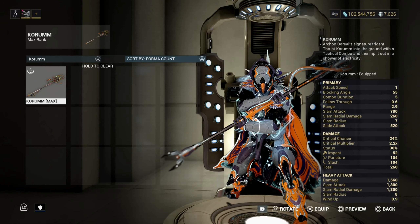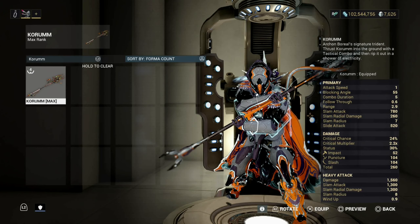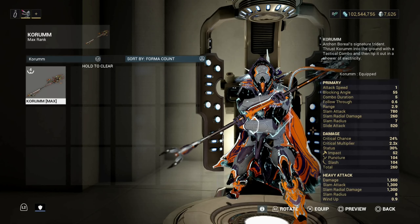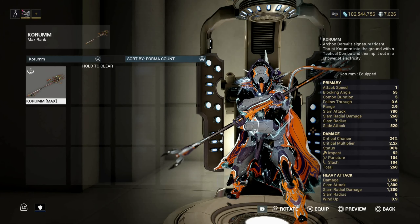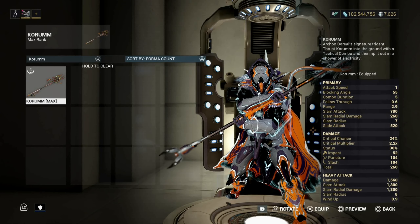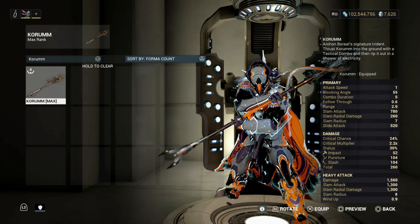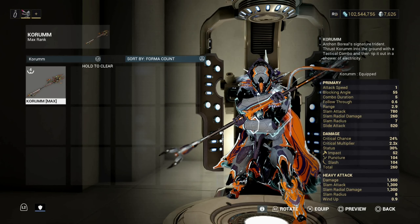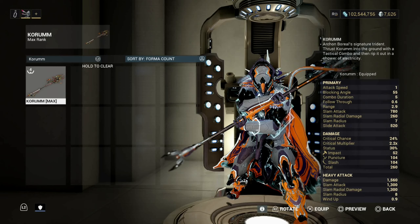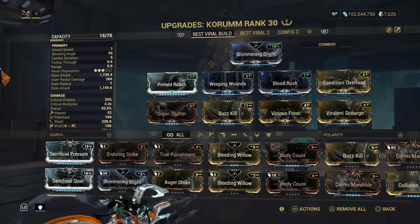Let's go ahead and take a look at the stats. We have attack speed of a whole one, which is good. Critical chance is 24%, crit multiplier is 2.2x, and 30% status — not bad stats. High status is what we're aiming for. Impact is 52, puncture is 104, and slash is the same. Not bad — 260 damage total, really not terrible.